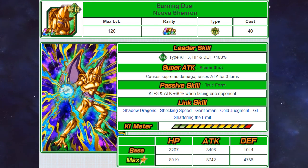His links are Shadow Dragons, Shocking Speed, Gentleman, Cold Judgment, GT, and Shattering the Limit. His 12ki multiplier is 135%, which isn't too bad, but it's not the greatest — this is probably the bare minimum for rebirths. Anything below that is pretty bad.